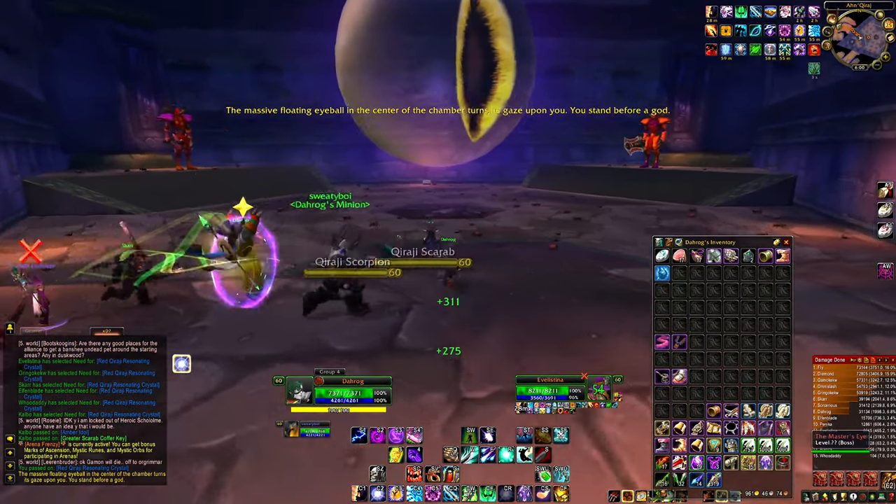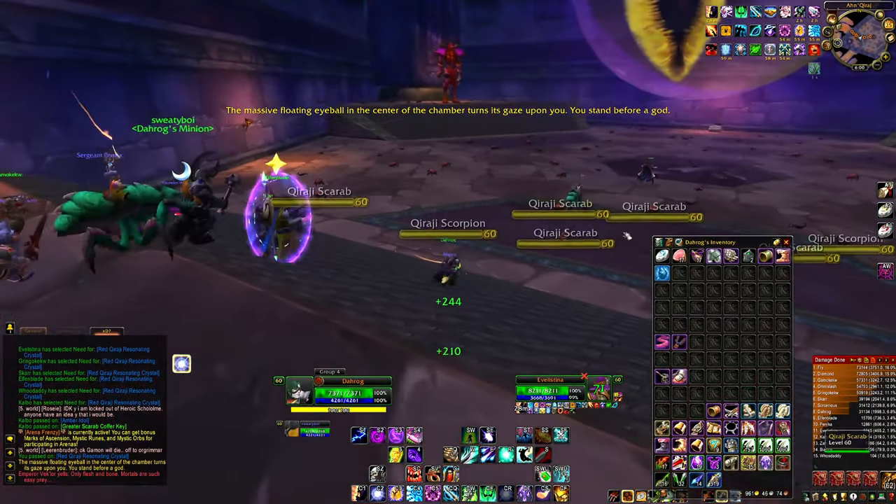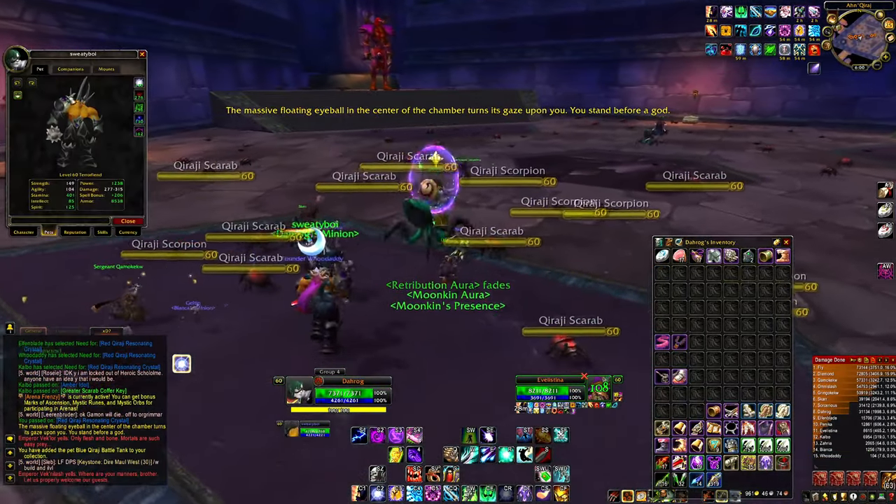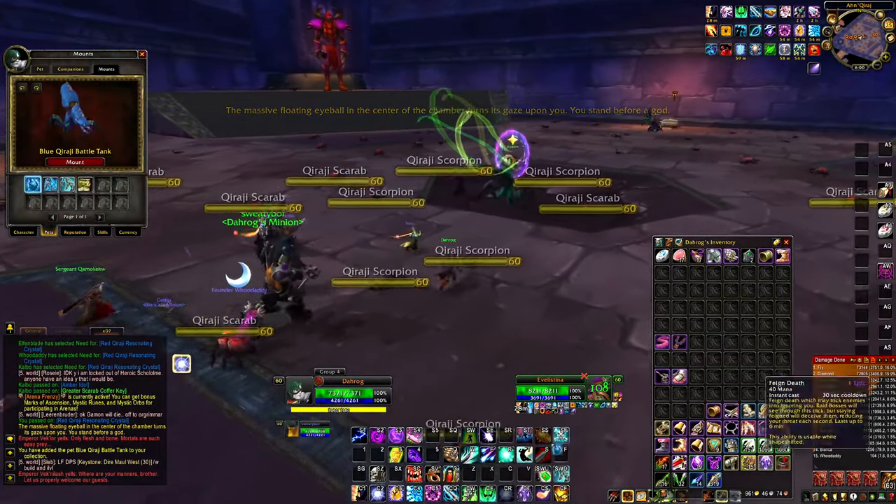I'm really enjoying Night of the Eclipse so far, honestly didn't think I was going to like it, so this is a really big surprise. Sadly no loot - lost the roll for the eye and a couple other things. We have 525 mythic coins and 131 raider commendations.